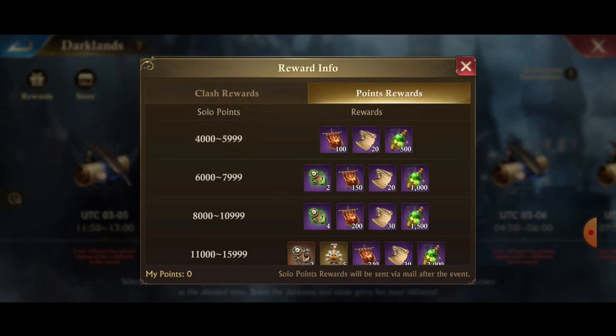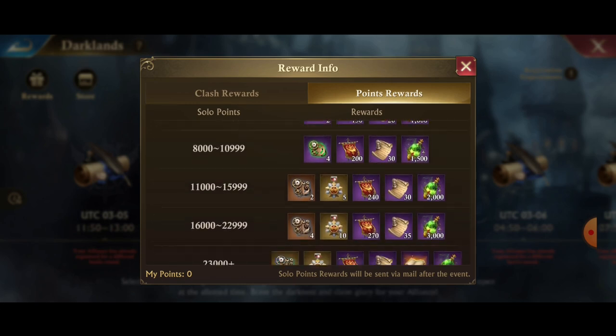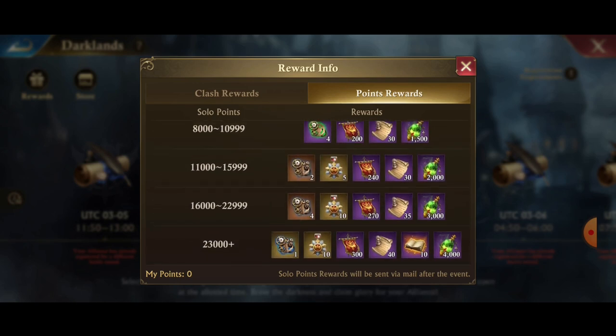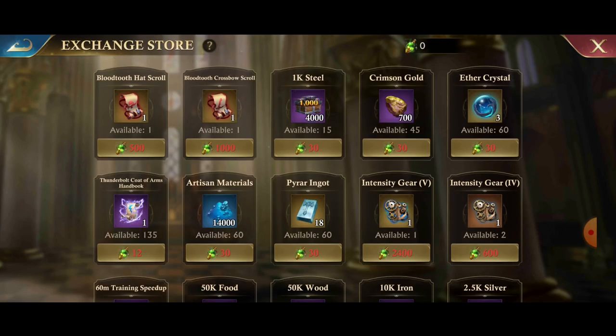Getting your solo points, each tier you hit gives you that tier of rewards. For a total of all rewards — winning and maxing out your individual rewards — you're going to get 18,000 cursed essence. Now let's look at the store: the reward store is fantastic, you get to choose what you want.